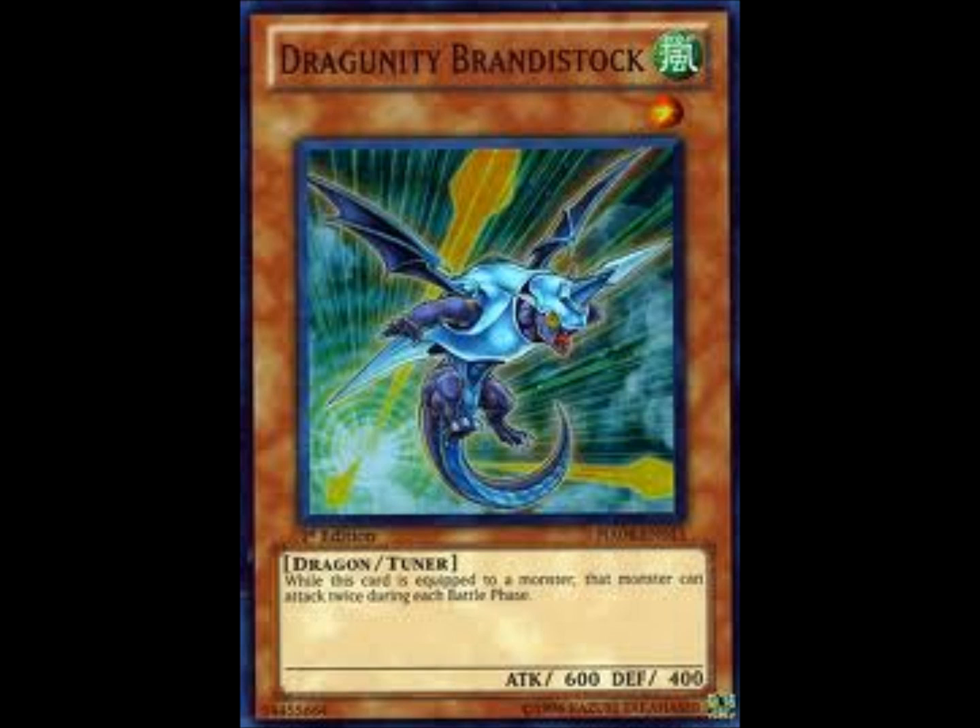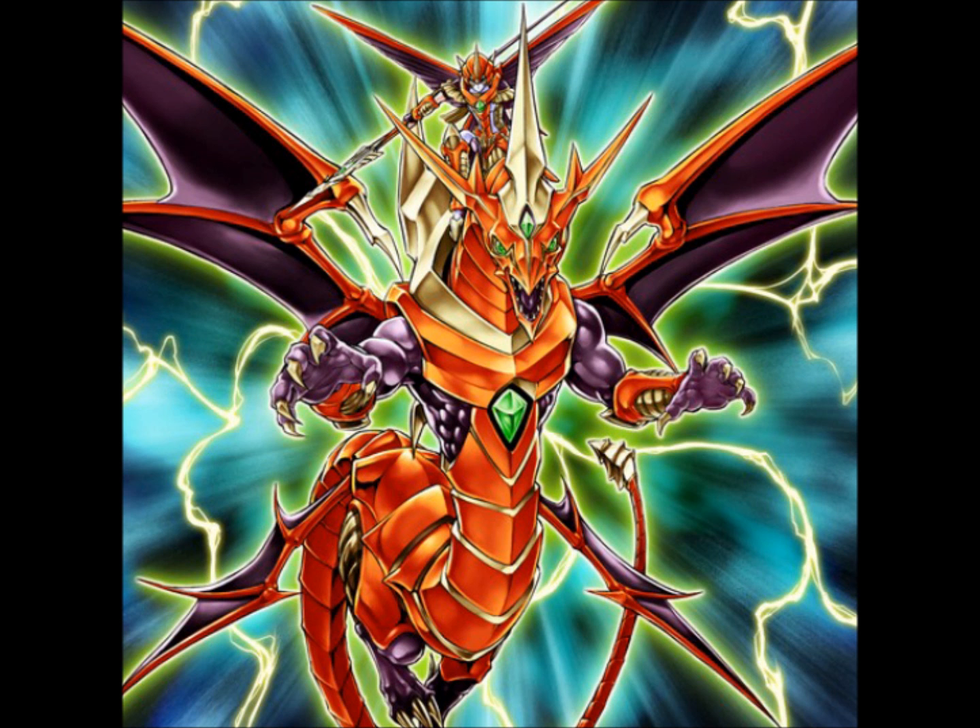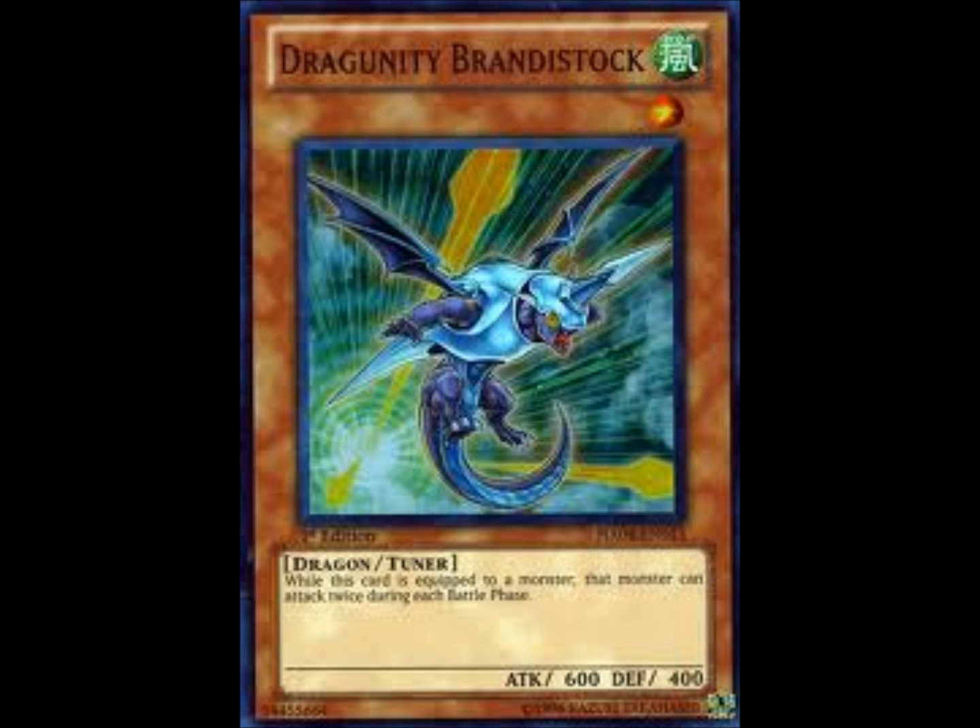Then you use Vaudrayana's effect, detach the Phalanx or the Ackles, and Vaudrayana is now at 5,000 attack, because it gained 600 attack from the equip card. So that's 1,900 plus 600 — that's 2,500 — but then its attack is doubled with Vaudrayana's effect, so it's now at 5,000. And with Dragunity Brandestock, when this card is equipped to a monster, that monster can attack twice during the same battle phase. So you can attack twice for 5,000, for a total of 10,000, if they have no monsters on the field.